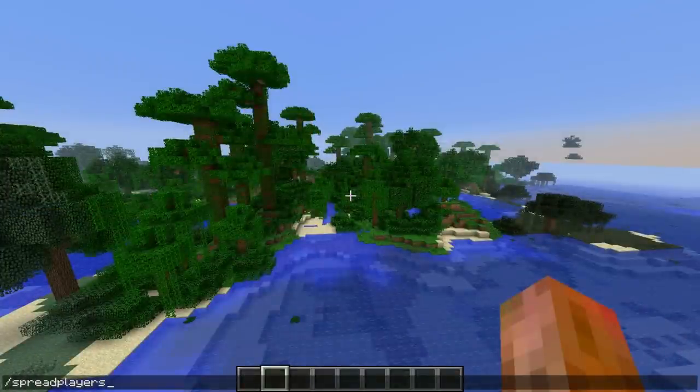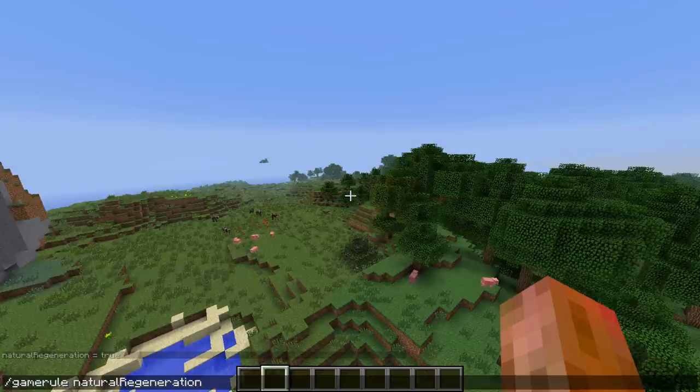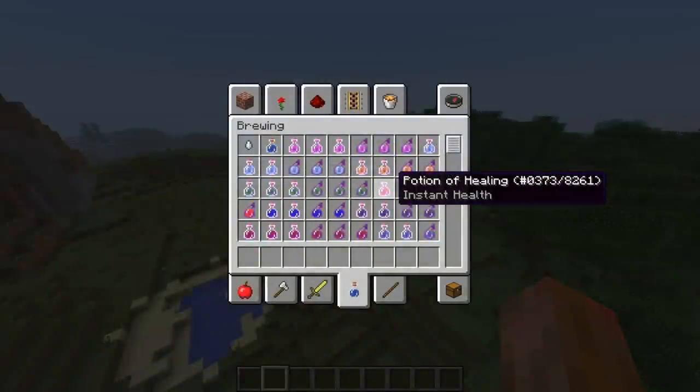There is a new spread players command which will spread out a variety of players throughout a server. Also a new game rule for health regeneration: /gamerule naturalRegeneration. All instant health potions were nerfed by 33 percent.